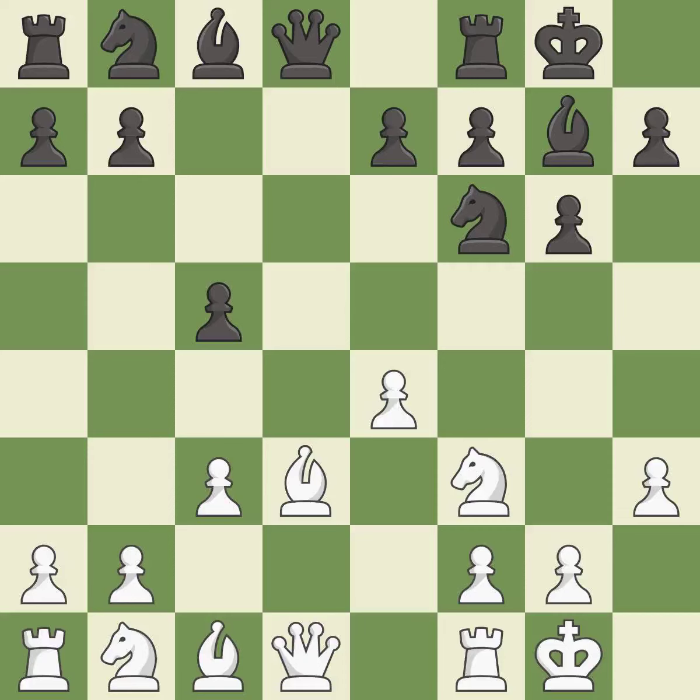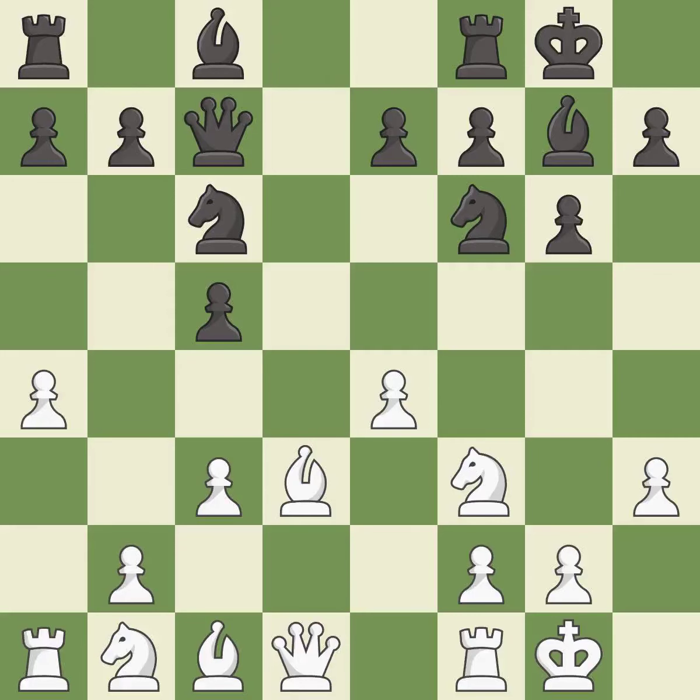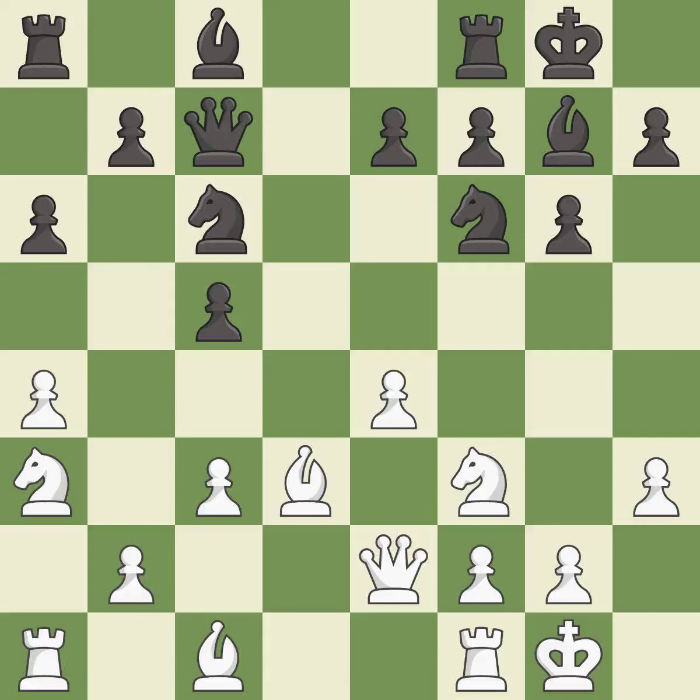This activates a knight by developing it off of its starting square. This activates a queen by developing it off of its starting square. This develops a knight off its starting square, getting it into the action. This threatens to kick a knight.